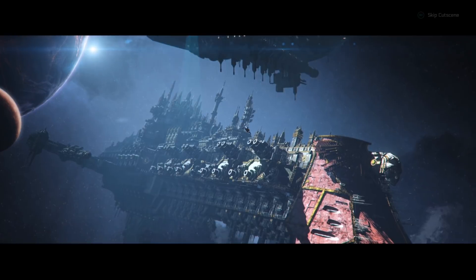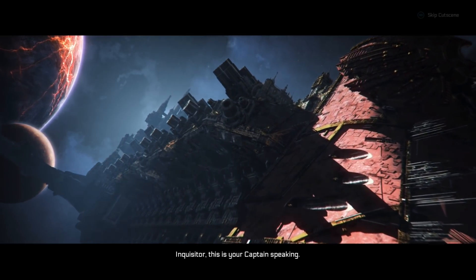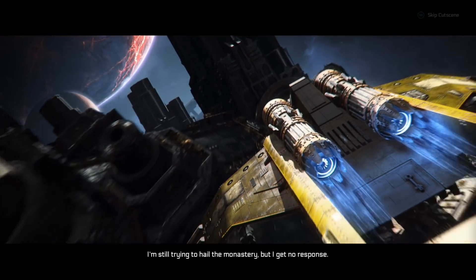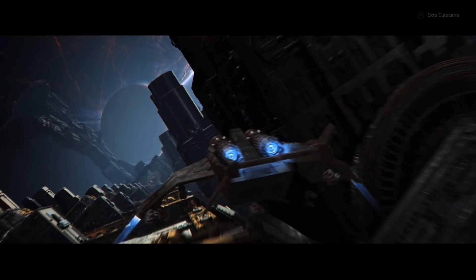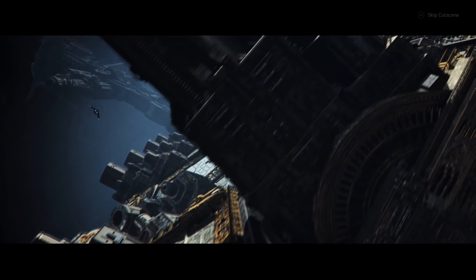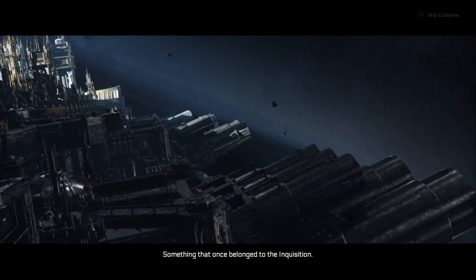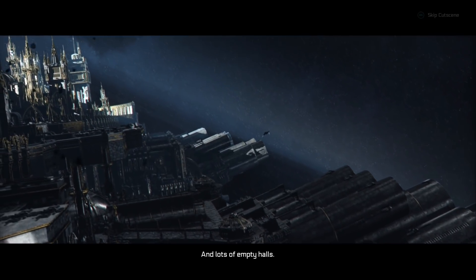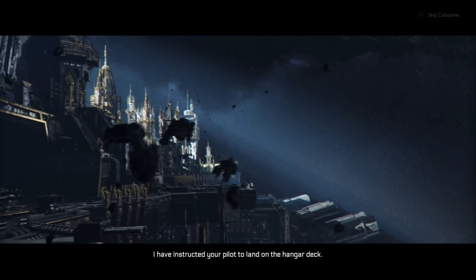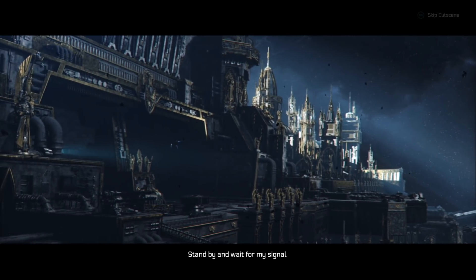Wow, that is a huge, huge ship. Inquisitor, this is your captain speaking. I'm still trying to hail the monastery but I get no response. The hull looks intact though — I think it was simply abandoned a very long time ago. Then what do you expect to find over there? Something that once belonged to the Inquisition and lots of empty holes. Sounds exciting. I've instructed your pilots to land on the hangar deck. Stand by and wait for my signal.